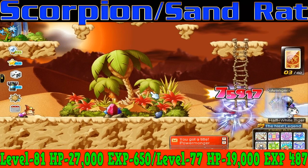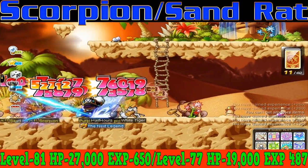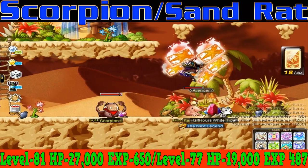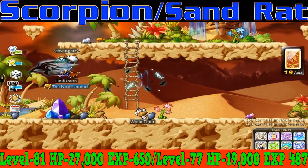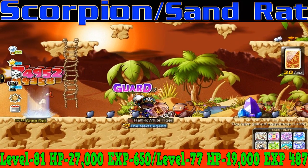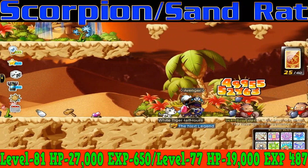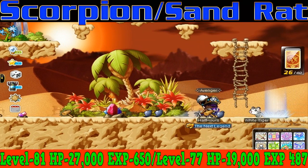From level 65 to level 80, you're going to want to go to Scorpions and Sand Rats in the desert. Scorpions are level 81 monsters with 27,000 HP and they give 650 EXP per kill, and Sand Rats are level 77 monsters with 19,000 HP and they give 487 EXP per kill. The best map to train on is Sahil Desert 2 because it's really flat, and flat maps are generally the best in MapleStory since you can just go in a straight line and kill everything for the fastest EXP possible.